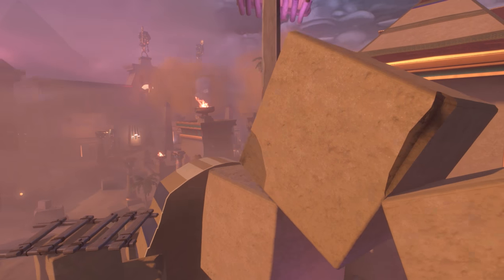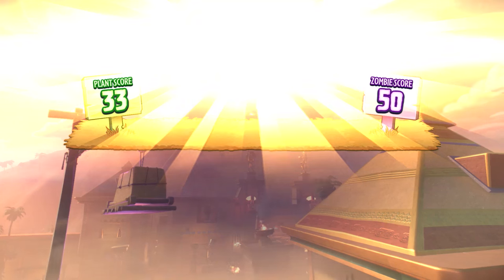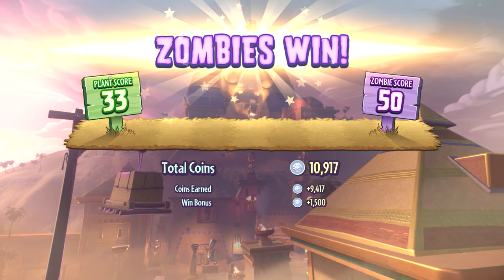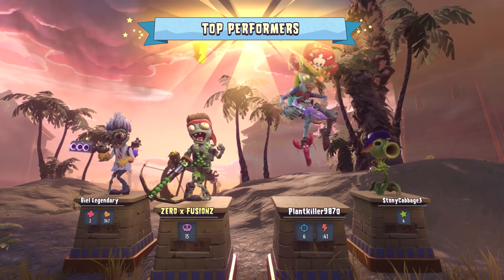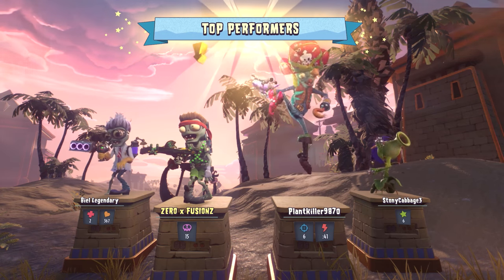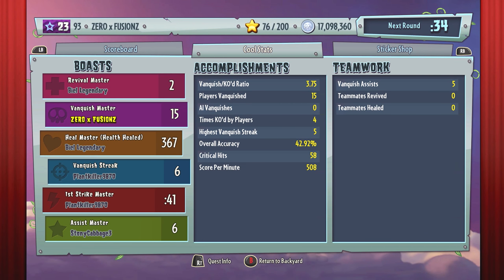We get 5,000 coins for that as well because we did win a game of Team Vanquish. Let's see how we did with the Super Commando in that first game. We went 15 and 4 — I think I died about four or five times, so that isn't too bad as the Super Commando without any upgrades. We got five assists.